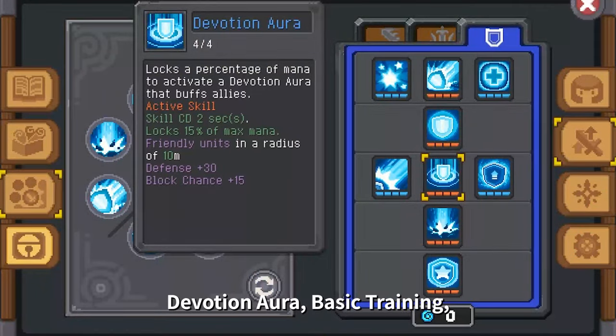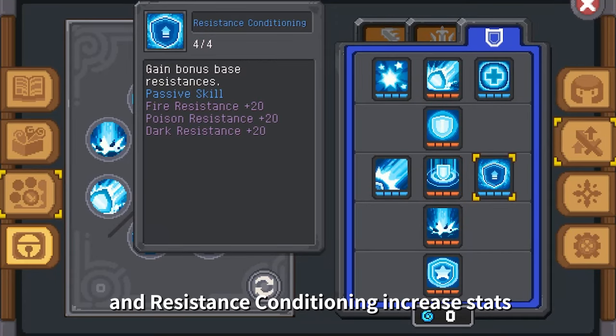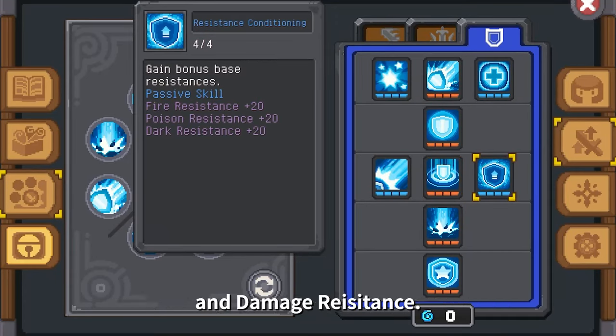Enhanced skills: Devotion, Aura, Basic Training, and Resistance Conditioning increase stats and damage resistance.